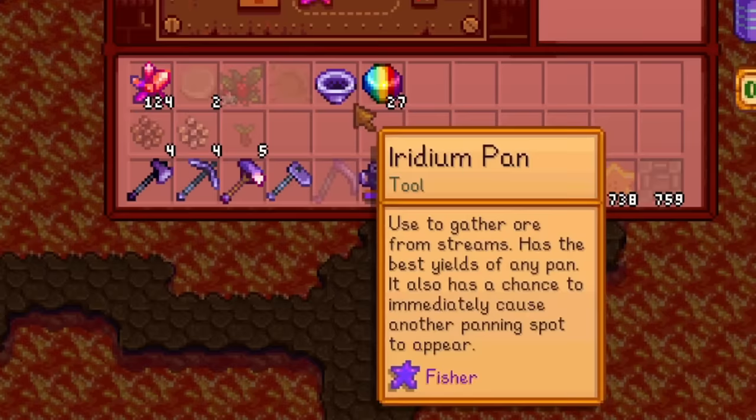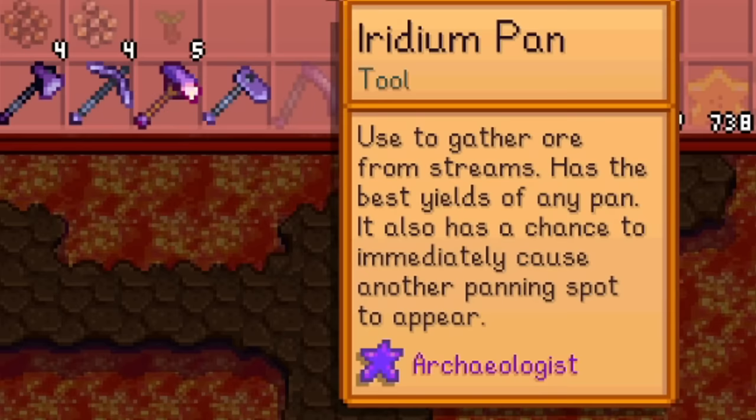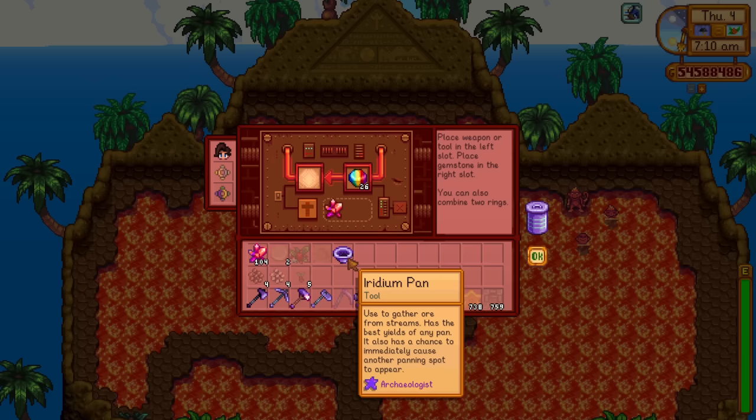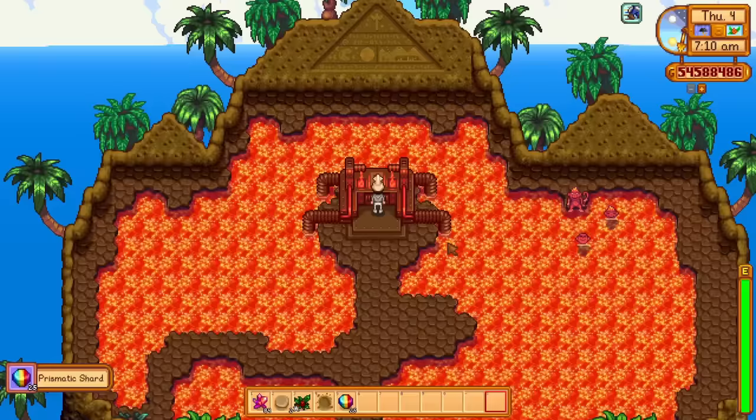Next is Fisher — I actually don't know what that one means, I can't find anything about it. I'm guessing maybe there's a chance to get some kind of fish when you pan. Then there's Archaeologist — I think this allows you to get artifacts, similar to the hoe enchantment, giving a double chance of finding artifacts.